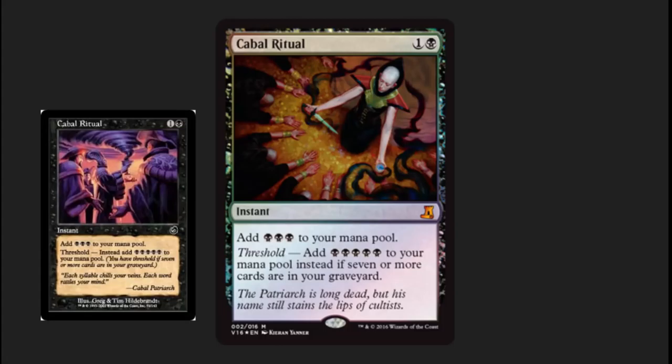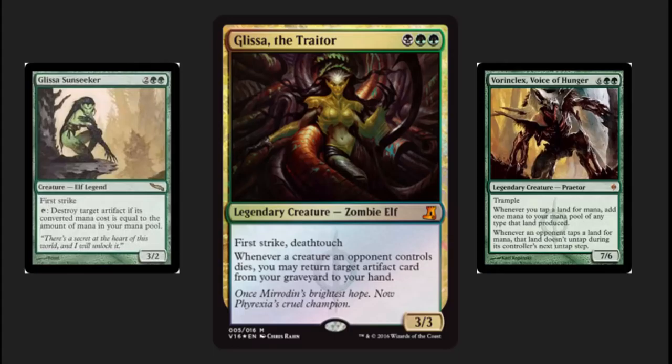I like the original flavor text a little bit more: "Each syllable chills your veins, each word rattles your bones." The new flavor text is "The Patriarch is long dead, but his name stains the lips of cultists."